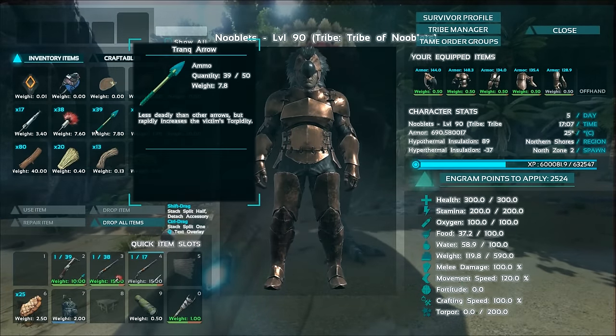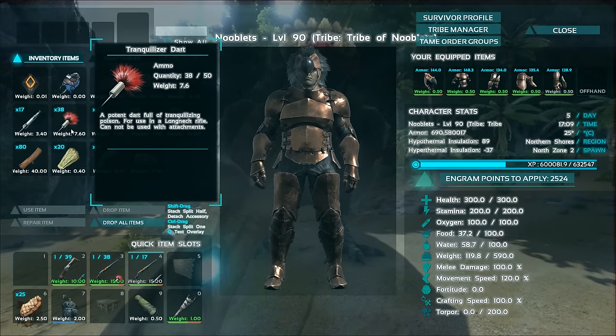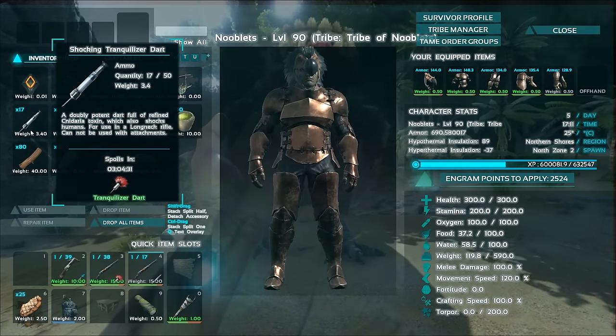There are three types of ammo you can use at the moment: trank arrows with a crossbow, tranquiliser darts with a long neck rifle, or shocking tranquiliser darts also fired from a long neck, which are twice as powerful as the normal ones.